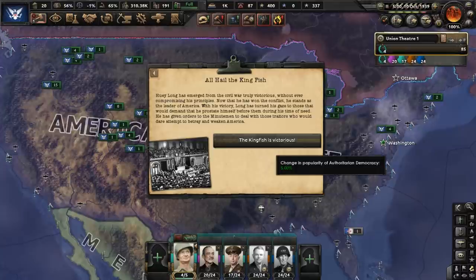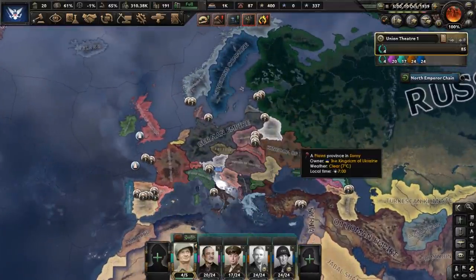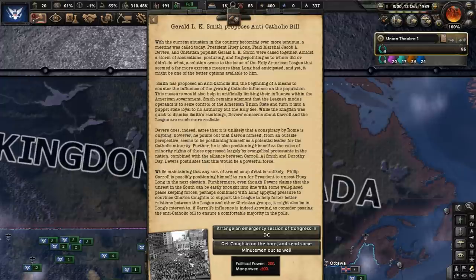The man who stands as leader of America gives orders to his Minutemen to deal with any traitors he thinks would dare attempt to betray and weaken the nation. The continent of North America has become pretty peaceful as of late, but if we go over to Europe, you can see it is on fire. Someone proposes a bill to counter growing Catholic influence on the population. We will respond by giving someone the task of fostering better relations between Catholics and other Christian groups.